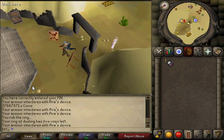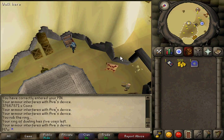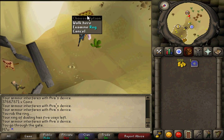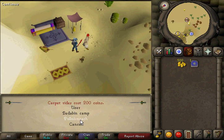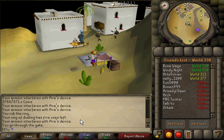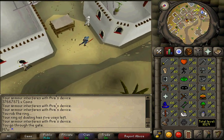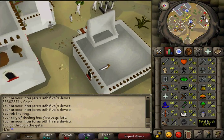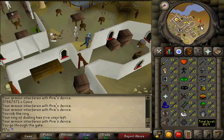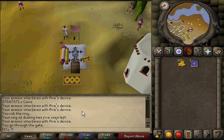I almost forgot to grab money from my bank for the carpet — a carpet costs 200 GP each way. So bring about 500 GP and a teleport to get back. Go through the Shanty Pass, come over to the carpet, and travel with the Rug Merchant to Pollnivneach. From there, run south of the Rug Merchants all the way through the city, past the Rooftop Agility sign, past the bar, as far south as possible. You'll come to another Rug Merchant on the map and travel to Nardah for 200 coins.